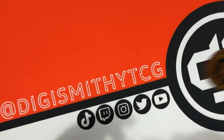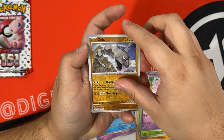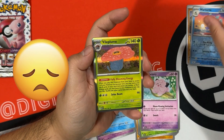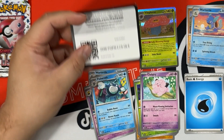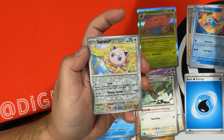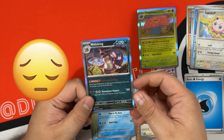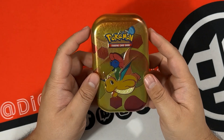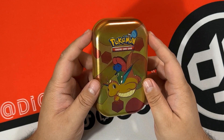Magneton had the goods, so can Machamp? Onix is our first reverse, Wartortle is our second reverse, and Vileplume is our rare. We have not hit anything in the rare slot yet, and then the code card. Come on Machamp, I still believe in you! Squirtle is our first reverse, Jigglypuff is our second reverse, and Nidoking is our rare. No hits in this tin, and then the code card.